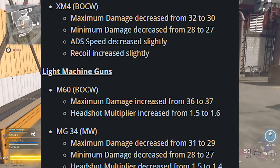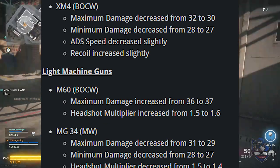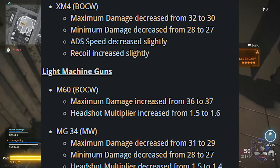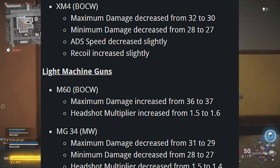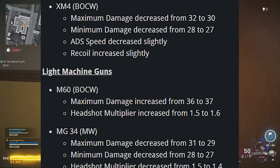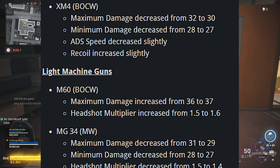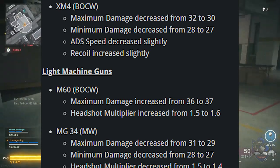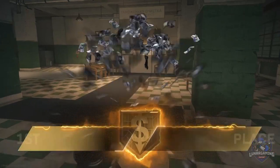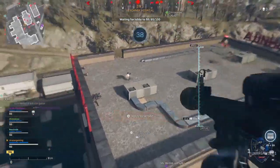The MG82's ADS speed decreased slightly. MG32: maximum damage increased from 31 to 32, damage range decreased by 7%, upper torso multiplier decreased from 1.1 to 1. The SA-87's upper torso multiplier decreased from 1.2 to 1.1. MG32 maximum damage decreased from 34 to 33, upper torso decreased from 1.1 to 1. For sniper rifles, the Swiss K31's ADS animation has been updated and it now shares a base reticle with the ZRG 20mm.